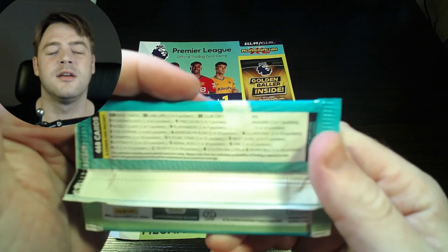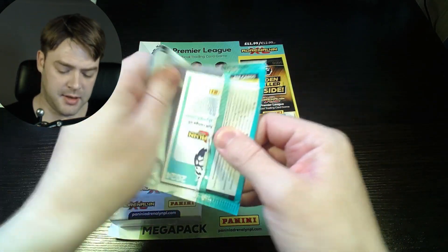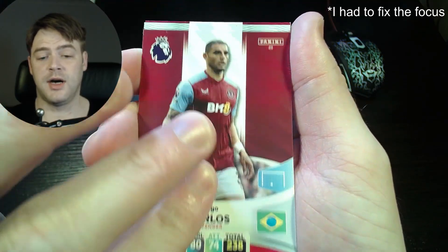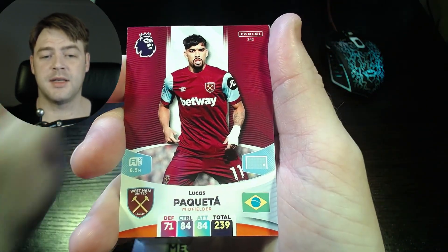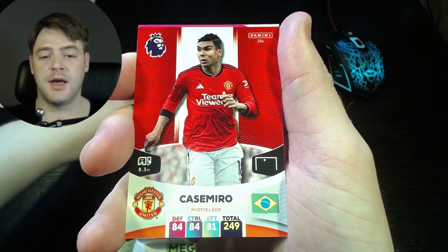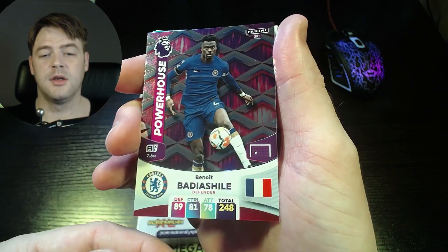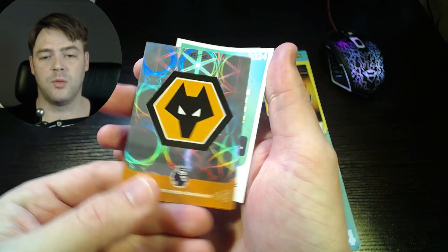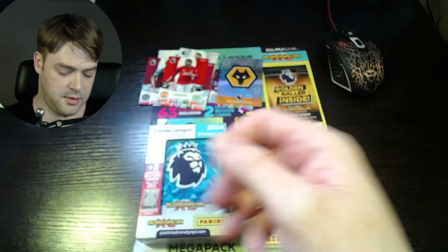So these are full packs — the camera focus isn't amazing but let's go. We have Diego Carlos for Aston Villa, Alexander Mitrovic for Fulham, Lucas Paqueta for West Ham, Casemiro for Manchester United, and for Chelsea we have a badge shield powerhouse. Then there's the Wolves badge — team crest and a co-card. Next pack!